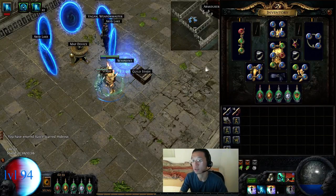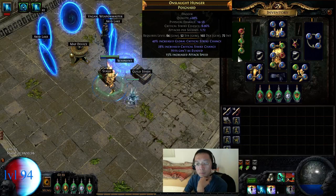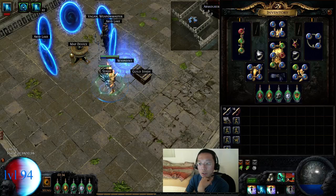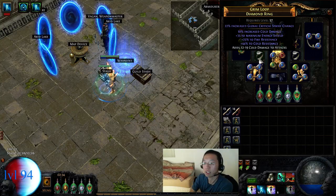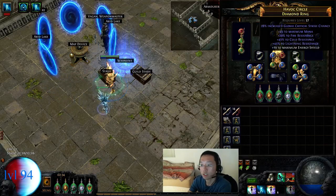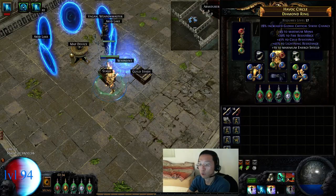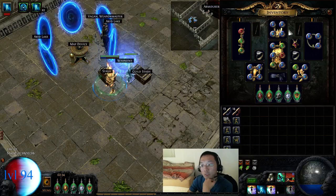Those are the stats I have right now. For gear: the dagger is still the same, I think I divined it a bit since last time. My rings are just some ES — ideally you'd want flat ES and cold, then craft the percentage, but that's super rare. The rest is just resistances; if you have purities, you can afford to lower your resistances a lot.